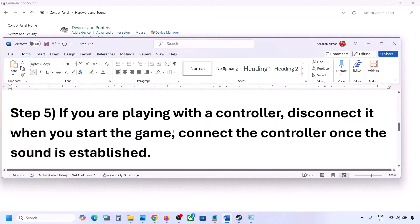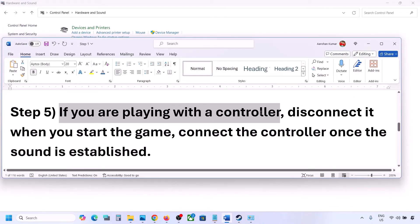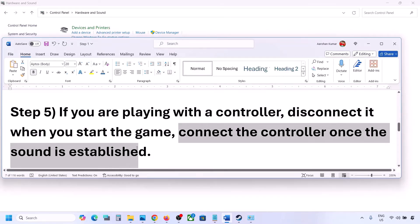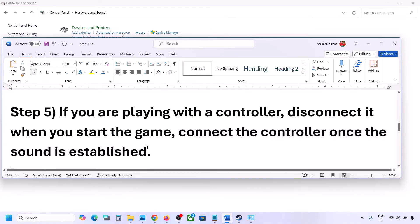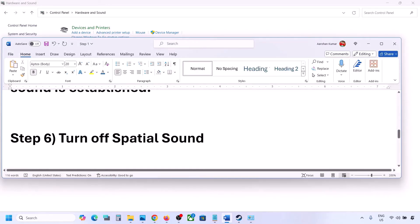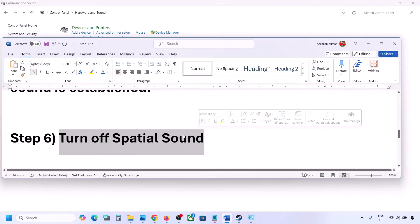The next step: if you are playing with a controller, disconnect the controller, then launch the game. Once you can hear the sound, you can reconnect the controller. Also, if you have any external devices or USB adapters or dongles connected that you are not using, disconnect them and then launch the game.